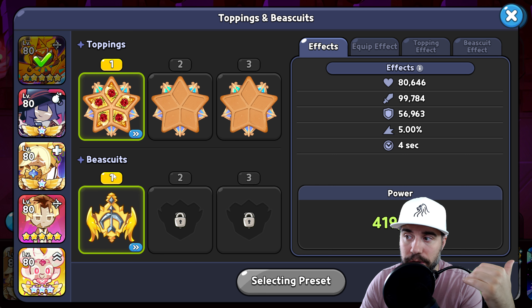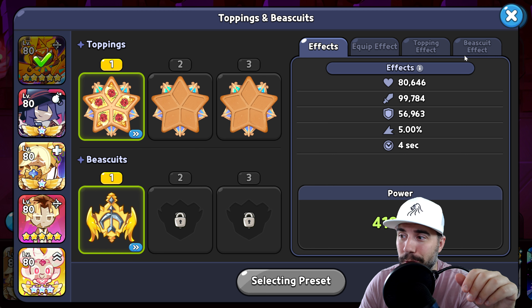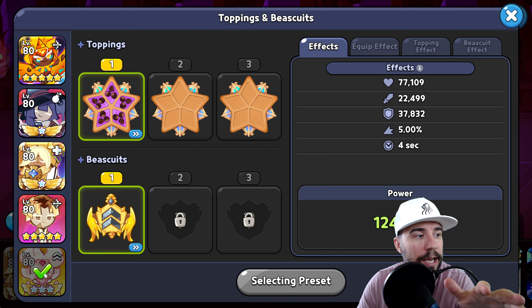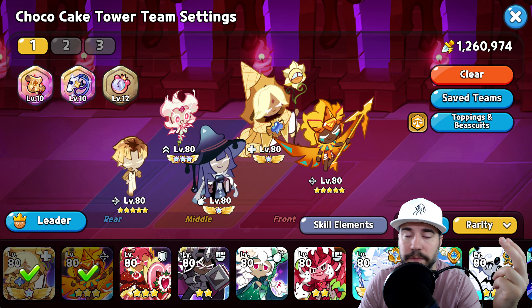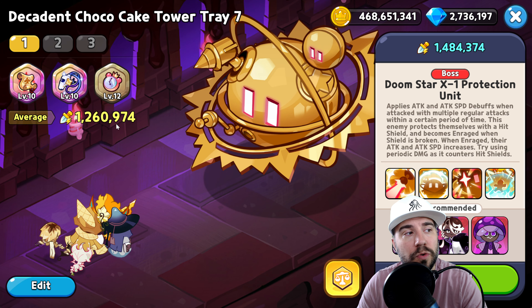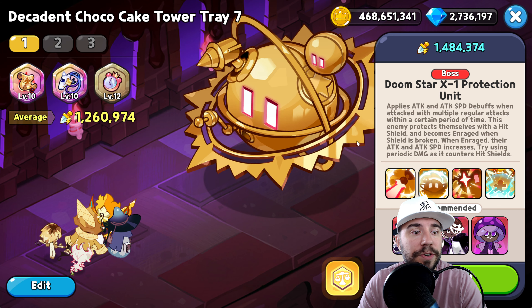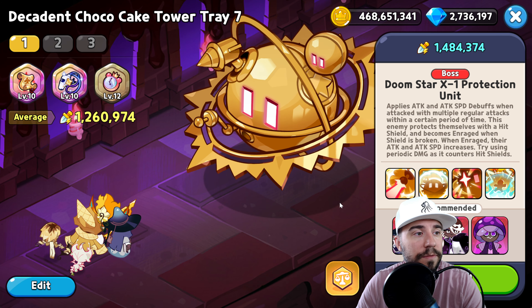For toppings and biscuits, all guides are on the channel in the playlist below. We recommend Radiant — or Resonant as we call them — toppings where it makes sense, like on Golden Cheese. Having two substats on biscuits is a huge help. The topping focus is: Attack on the damage dealers, Cooldown on the utility cookies, and Cooldown on the healers for survivability.